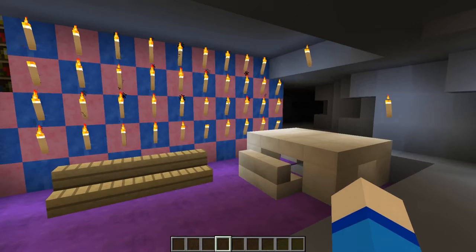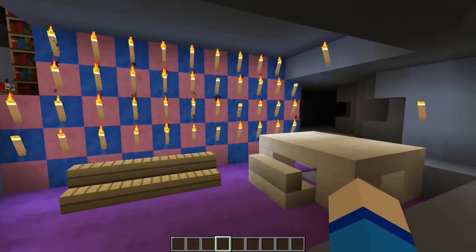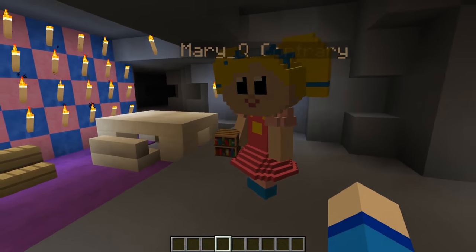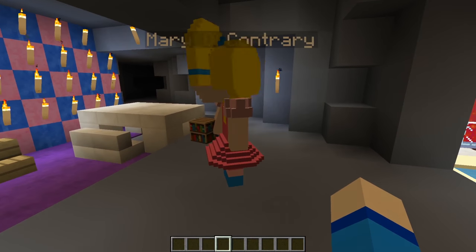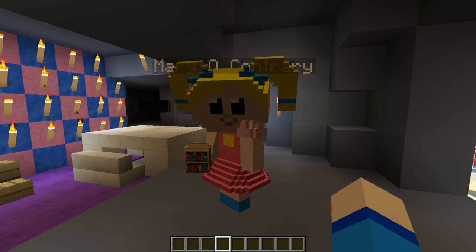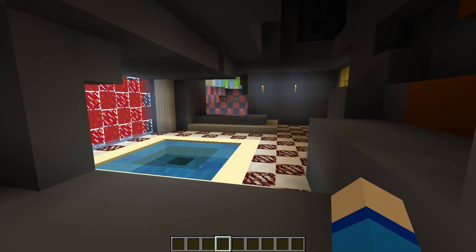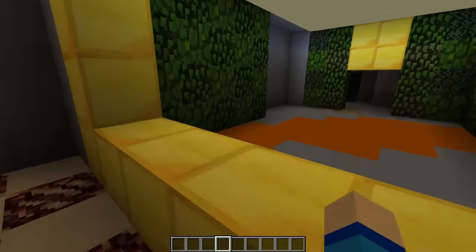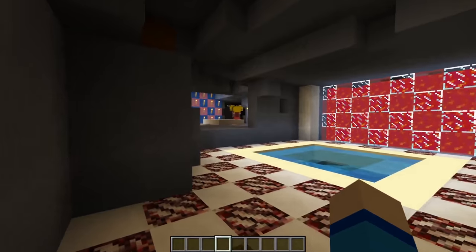Oh yeah, Mary, this looks so awesome! I'm gonna finish building out the garden area. What are you gonna work on? I have a really good idea — I'm gonna make an indoor farm! Yeah, that'll be awesome! Then we can have all sorts of cool farm animals! Yeah, I'll make it in here!